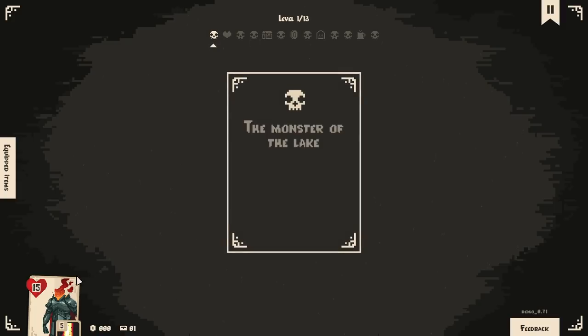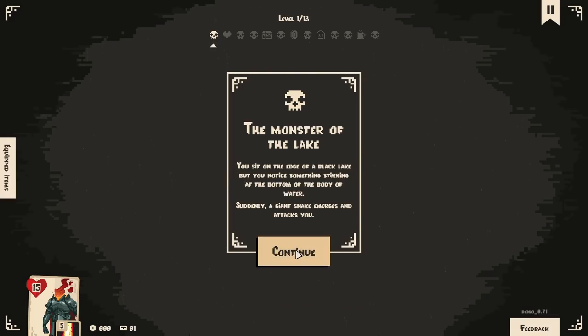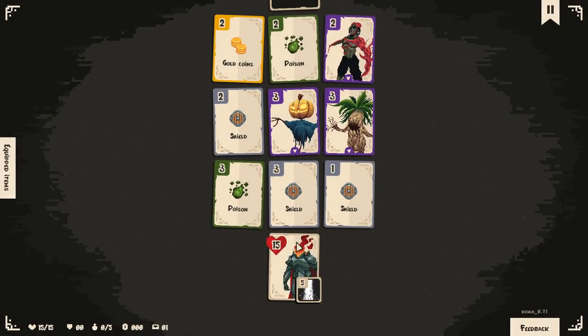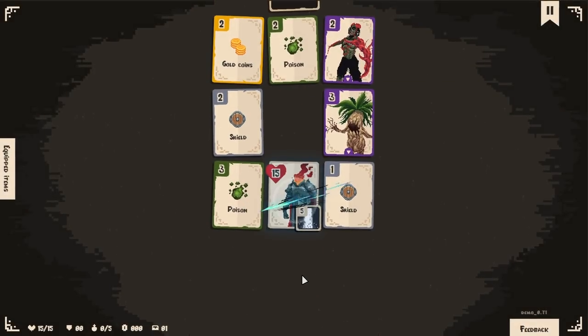It is neat, though. I believe we probably don't get to choose our character in the demo here. Monster Lake — you sit on the edge of a black lake, but you notice something stirring at the bottom. Suddenly, a giant snake emerges and attacks you. Obviously I'm going to take that. We're not immune to poison anymore.